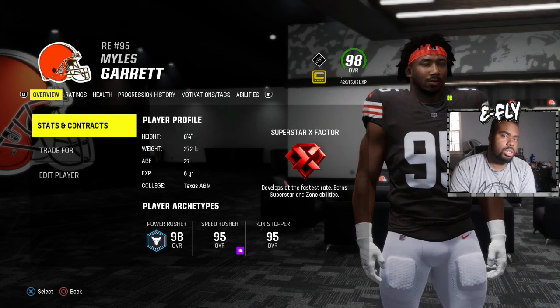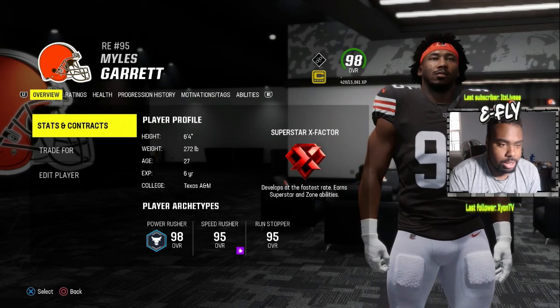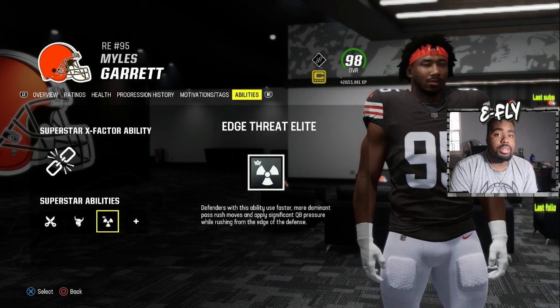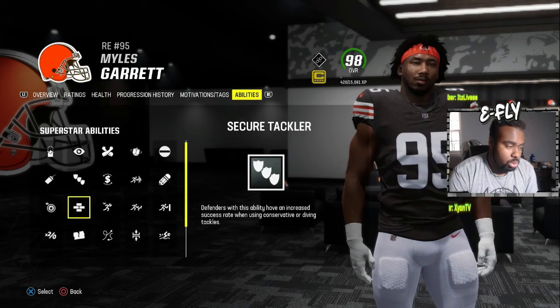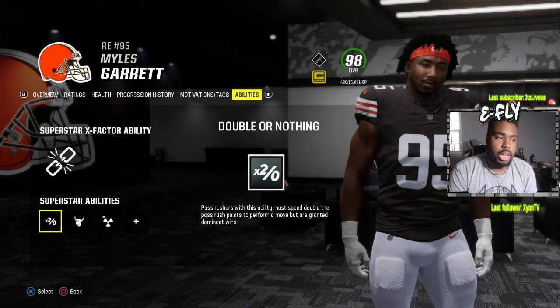Now let's go over to the D-line. We're looking at Myles Garrett who has everything — 95 overall with Run Stopper, Speed Rusher, and Power Rusher all available. For defensive ends, you're basically going to take out Edge Threat and put in Edge Threat Elite. I don't care if somebody has Fearless or Secure Protectors — Edge Threat Elite is basically Edge Threat and Under Pressure in one. If it's unlocked, you need it.